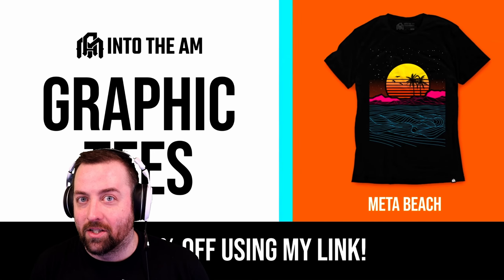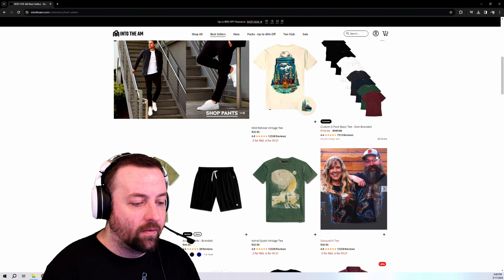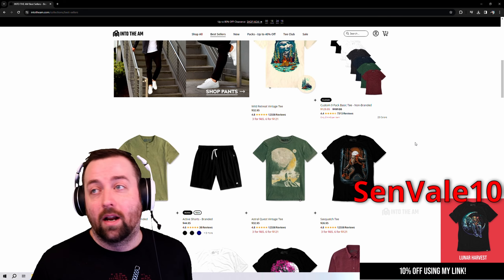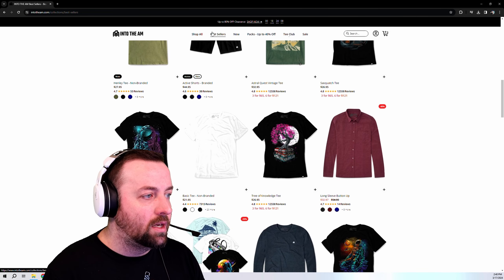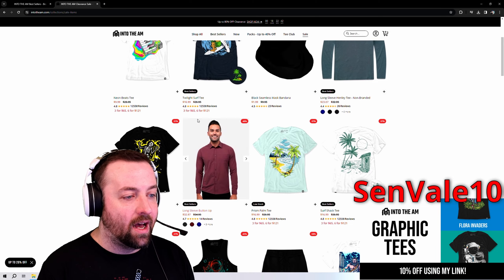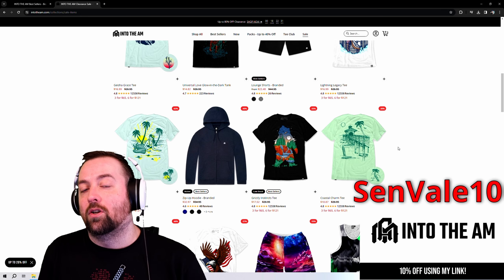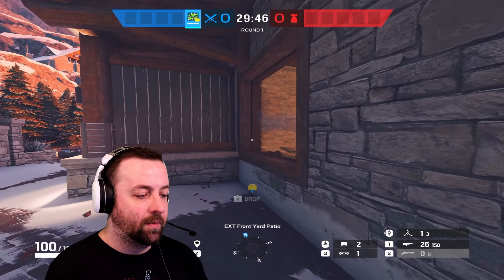Let's have a word from our sponsor today: Into The AM. Going through the Into The AM website, you can browse best sellers and find any tees you want. You can get three graphic tees for $61.95 or three basic tees for $52.95. Using my code SENVIL10, you can get 10% off your order. They also have 80% off clearance with tees as low as $10 to $16.99. Use code SENVIL10 for 10% off.